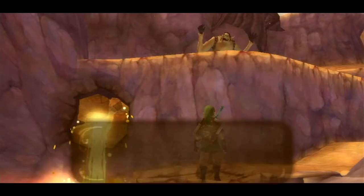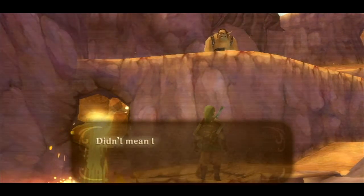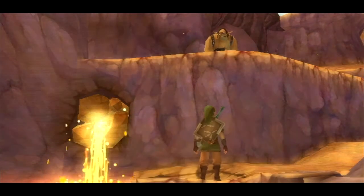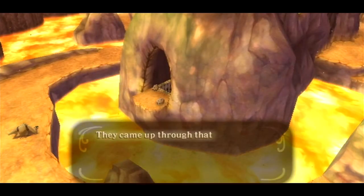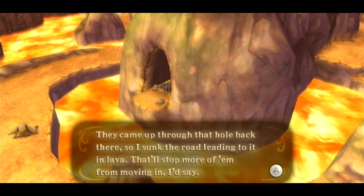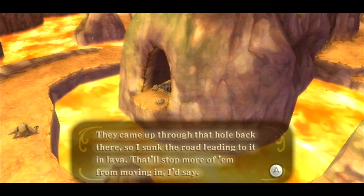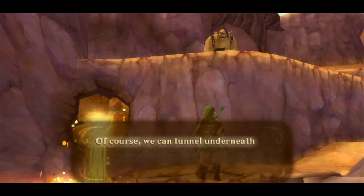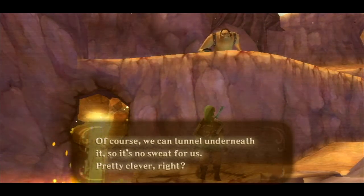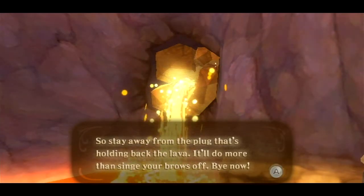Gotta run across these real fast. Sneak attack - wait, one of those red guys. A Mogma says: 'Don't creep up on me like that. I almost had to tackle you there. Those red jerks moved in and have been stinking up our turf. They came up through that back hole there, so I sunk the road leading to it in lava. That'll stop more of them from moving in. Of course we can tunnel underneath it, so it's no sweat for us. Stay away from the plug that's holding back the lava.'